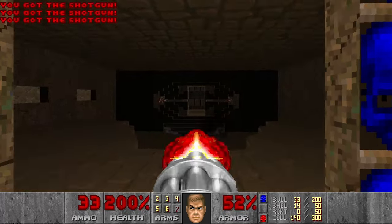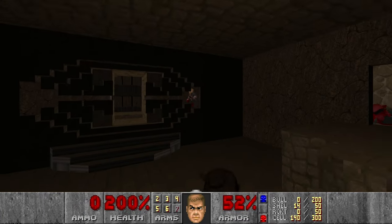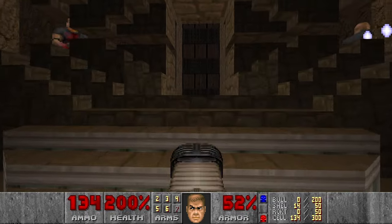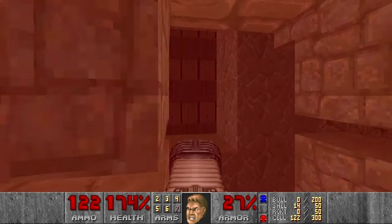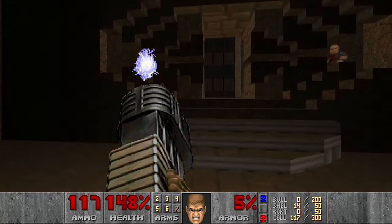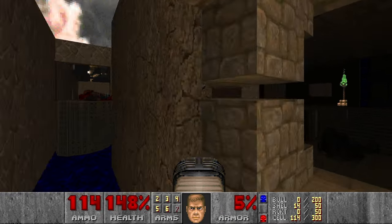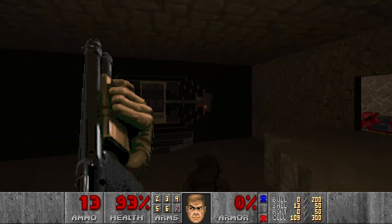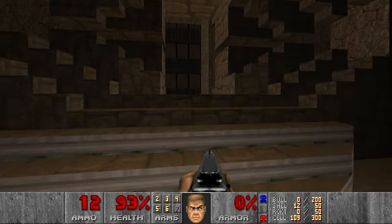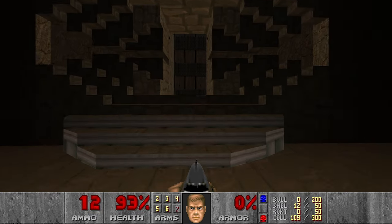Let's kill everything. And I have plasma — I don't remember getting it, but that's okay. Annoying shotgunners — I see, I cannot get them from here. That was painful. Better to use the shotgun. And I think that's it — that should be the exit. Let's check the stats: we got everything, and this level doesn't have any secrets.